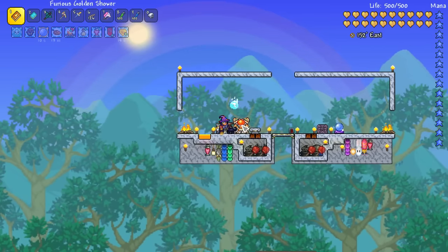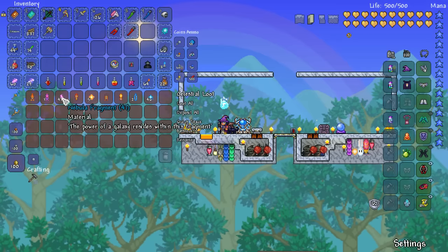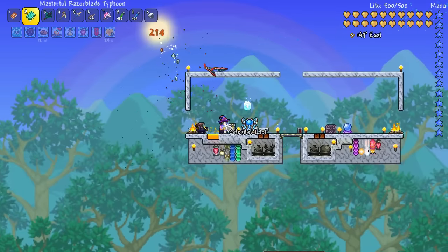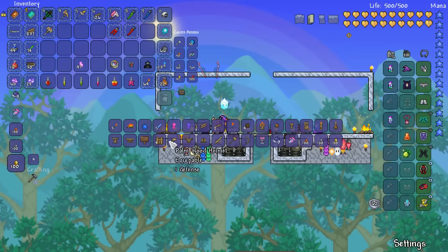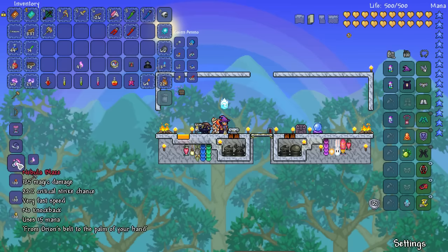We've got our ancient manipulator and we've got our celestial loot in here — some solar, nebula fragments, and stardust. Now a lot of you were asking me in the comments saying, 'Happy, you've got the nebula fragments, why don't you craft the nebula gear?' And I was like, well, I'm not sure if they really fit in with the warlock class theme we've gone with.